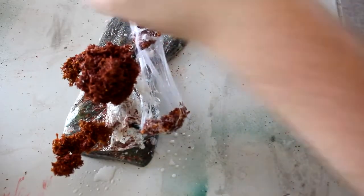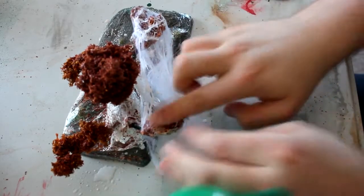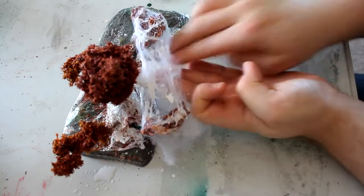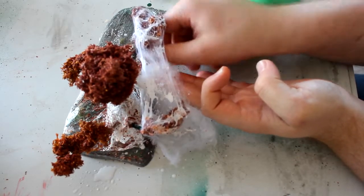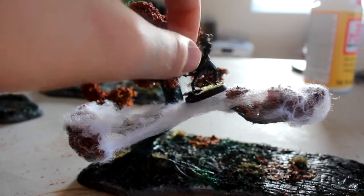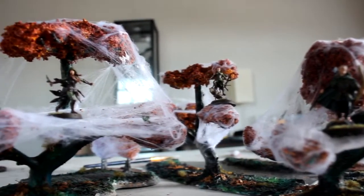Whilst I was doing this, I was hit by a bolt of inspiration — I thought, wouldn't it be cool if I could actually stand models on it? So I ended up trying to make kind of walkways with it. To do this, you just need to stretch it between two branches and stiffen it up so there's not too much bounce and it doesn't break. To do that, I just applied Mod Podge straight to it, and it ended up being really firm and working quite nicely.